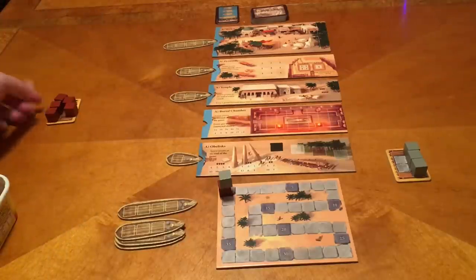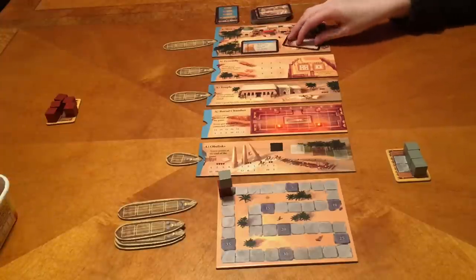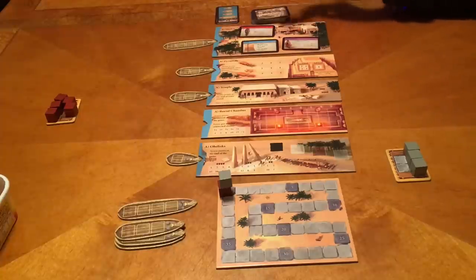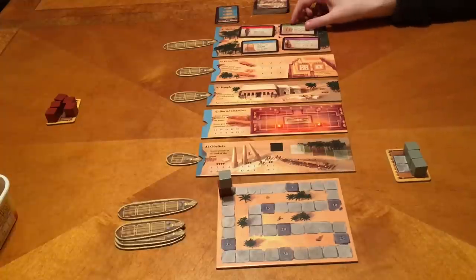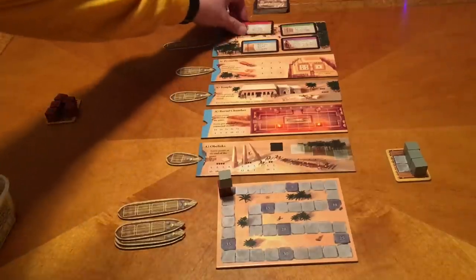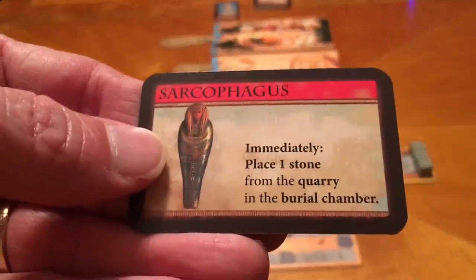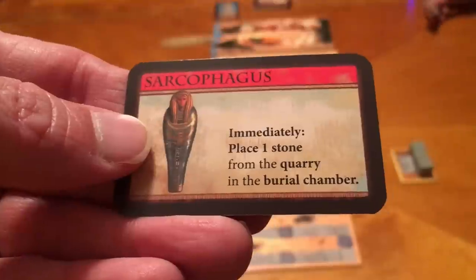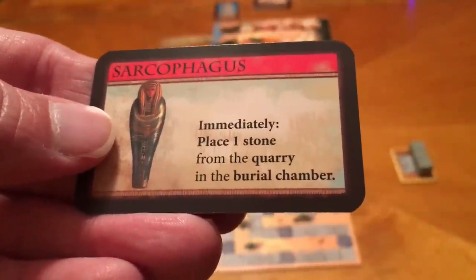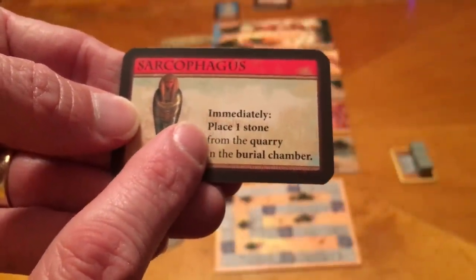Other things happen right away — like the market, where we get cards. Megan flips over the four cards we'll use. Depending on the color code, that determines when the action takes place. The red card happens immediately: place one stone from the quarry — our supply not part of the sled — in the burial chamber. There are different versions of these that let you do similar things in different locations. This one is for the burial chamber.